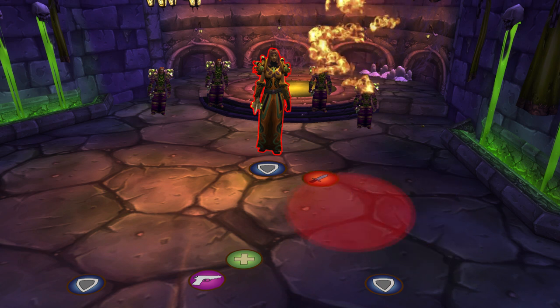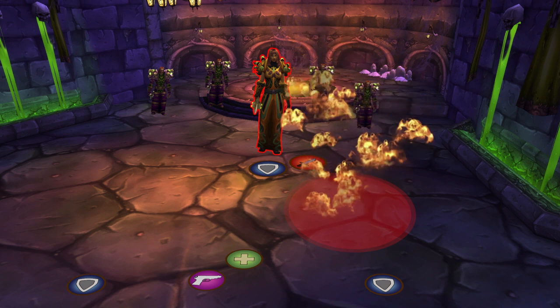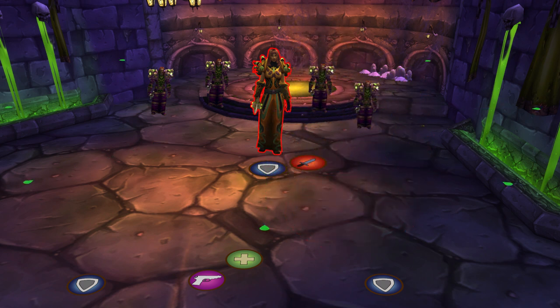The boss does a Rain of Fire ability — move out of that. Also a poison volley; you can cleanse this.